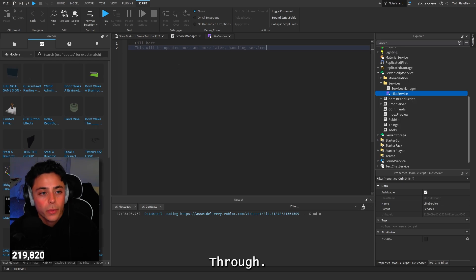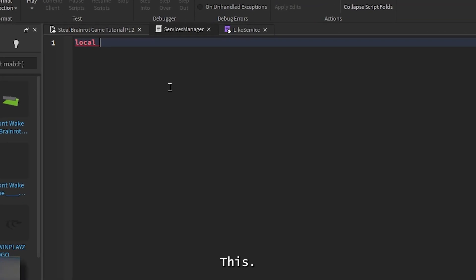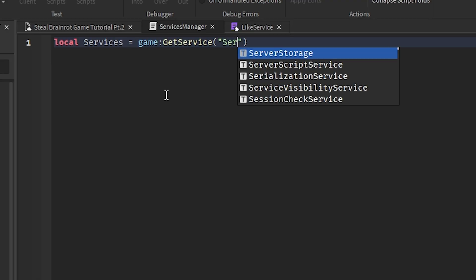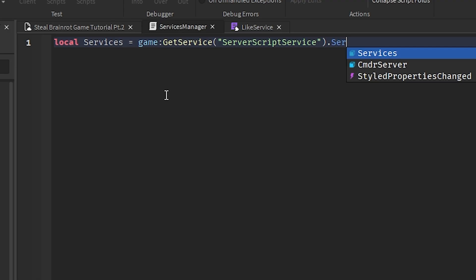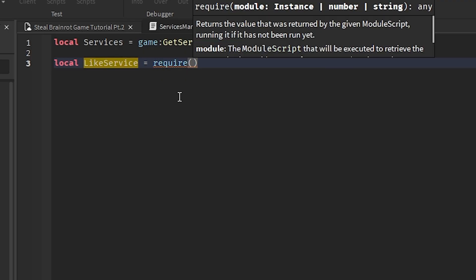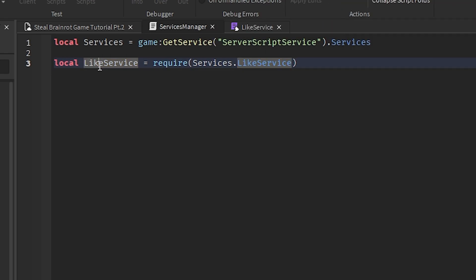In Services Manager, we're going to do a very simple thing. This is what we're going to be using for managing all the services. So: `services = game:GetService('ServerScriptService')`, and then `services.Services`. Once you get that, we're just going to go `local likeService = require(services.LikeService)` - we're requiring this module right here.